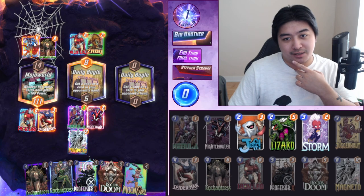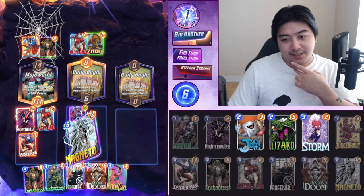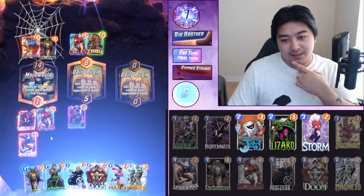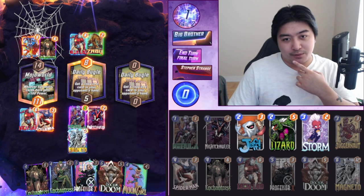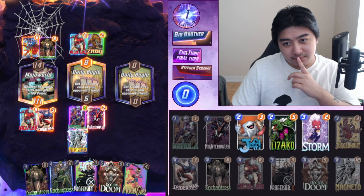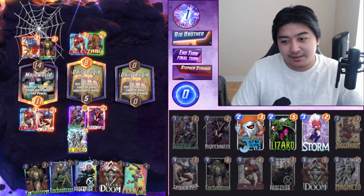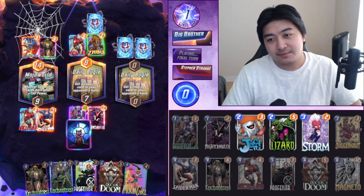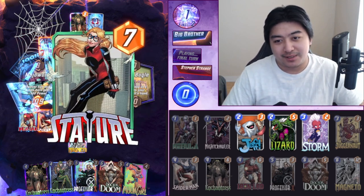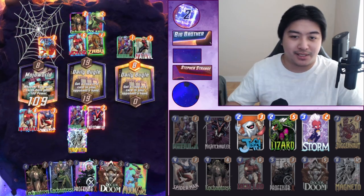Actually I need Nightcrawler there — I just drag them over like that. If Enchantress goes over there, we win no matter what because we have two cards and he has one. He played Thatcher, so we win thanks to Mojo World.